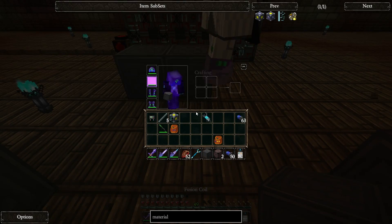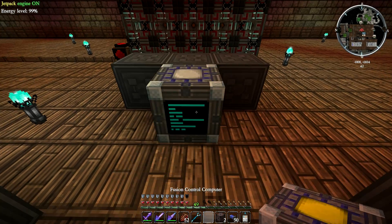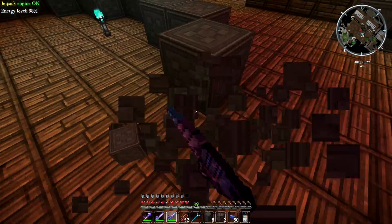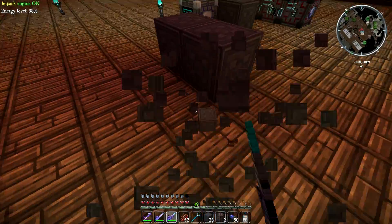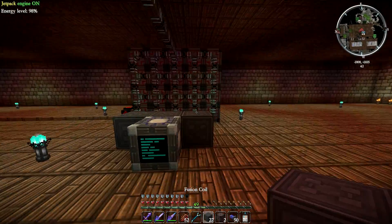First time I ever made an industrial centrifuge, I broke it with a big axe. Oh, that's not a good thing to do. And to a new player, those things are expensive. Just getting started off, those things are pretty annoying to make. Now I can auto-craft like 20 stacks of them. Yeah, it's nice being able to auto-craft things.